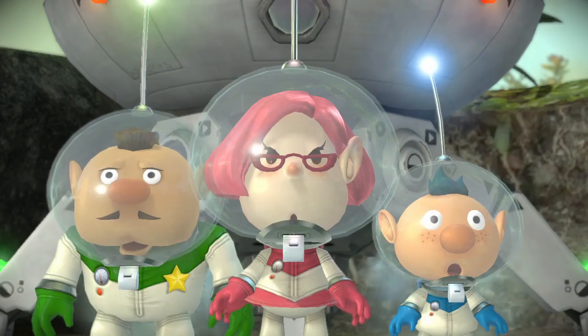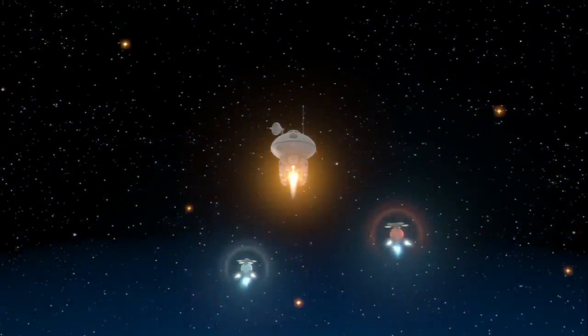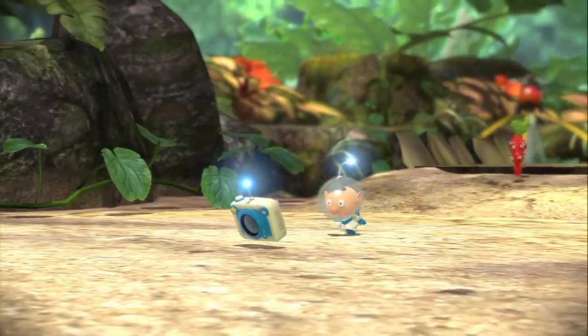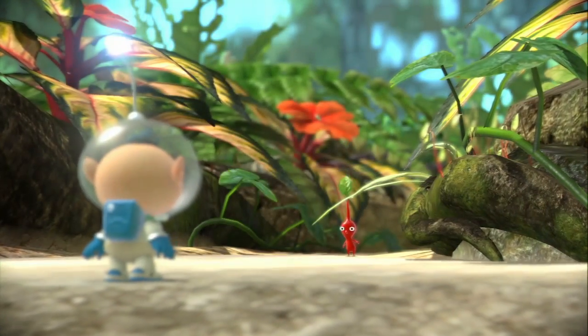Following in the footsteps of the intrepid Captain Olimar, Pikmin 3 introduces you to a trio of new explorers traveling in search of food to revitalize their homeworld. The group is separated after a crash landing on a strange planet, and it's your job to get the gang back together, find your ship's missing parts, and gather as much fruit as possible before the journey home, with the help of the native Pikmin, of course.